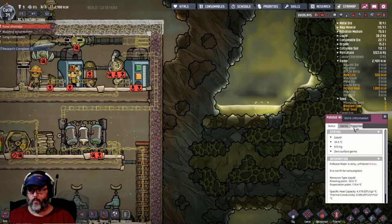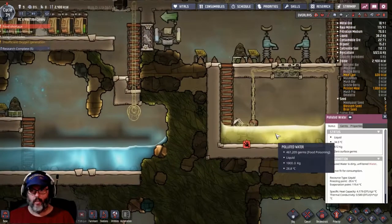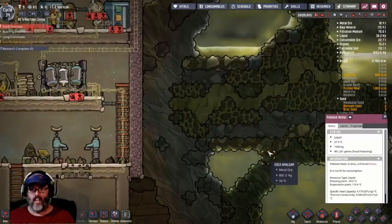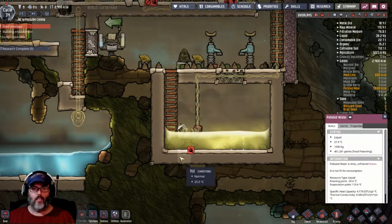I don't know why it won't tell me — it doesn't tell me how many germs are on it. But ours will show it. 461,281 germs. So ours tells us — maybe it's because I haven't found that yet. But anyway, that's where you see your germs. The goal is to get all of those killed.